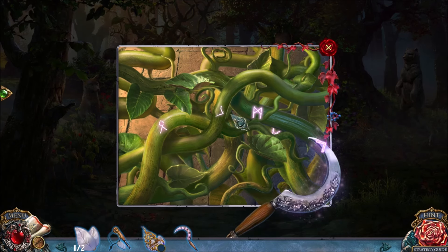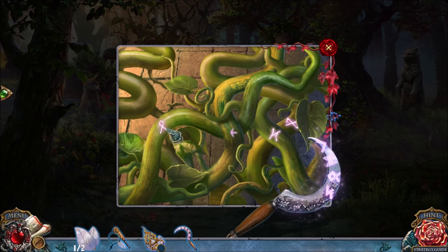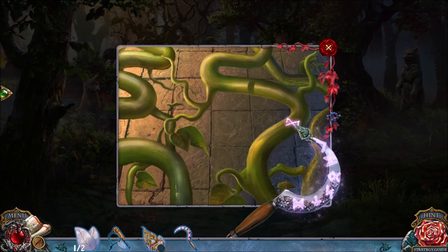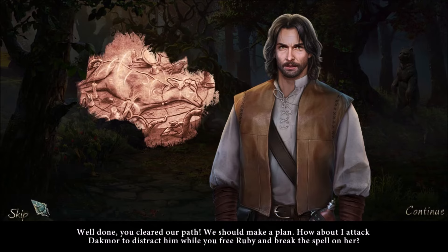This is a puzzle even if it doesn't have a skip button. What you need to do is click on the correct vines — just click on the symbols that appear. The symbols are rotated, which makes it a little difficult, but it's an easy enough puzzle to clear the vines so we can continue to the next area.